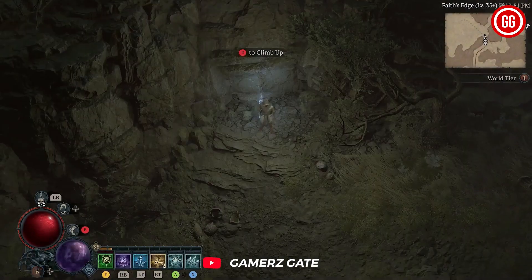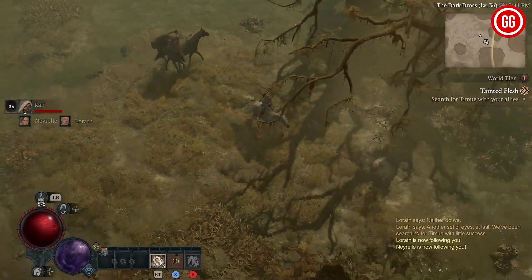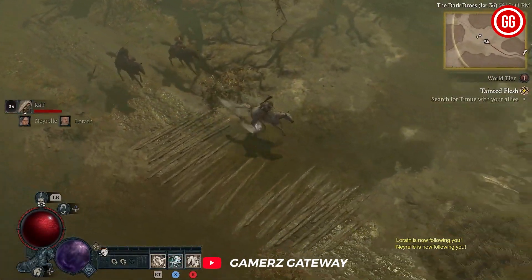If you're looking to add some flair to your equestrian adventures, you can purchase additional horses and even horse armor from any stable in Sanctuary. Once you have your new companion, you can ride it in any outdoor space in Sanctuary.